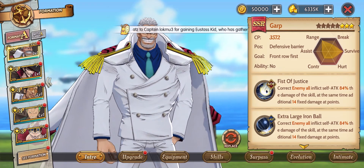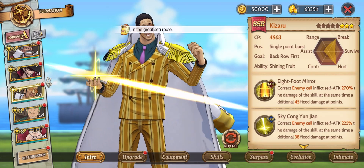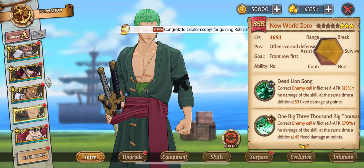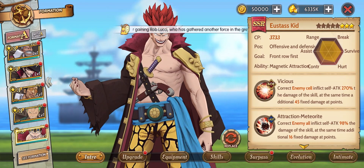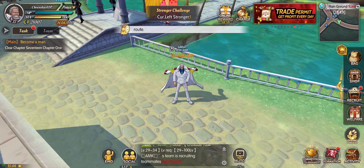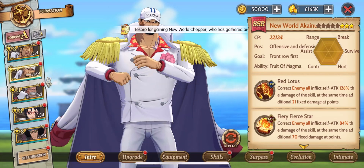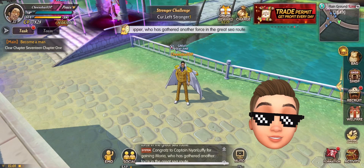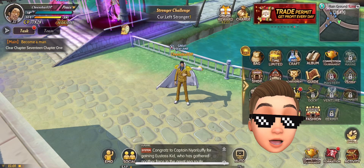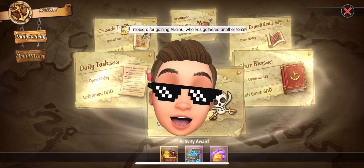So these are the SSR heroes I got: Garp, Mihawk, Kizaru, New World Zoro, and Eustace Kid. I'm happy with this pull because I got Kizaru and Garp, which completes my dream marine team. This is the end of the video — thank you for watching! Who is your favorite and strongest One Piece character in this game? Comment it down below, please like and subscribe for more gameplay videos, and have a nice day!